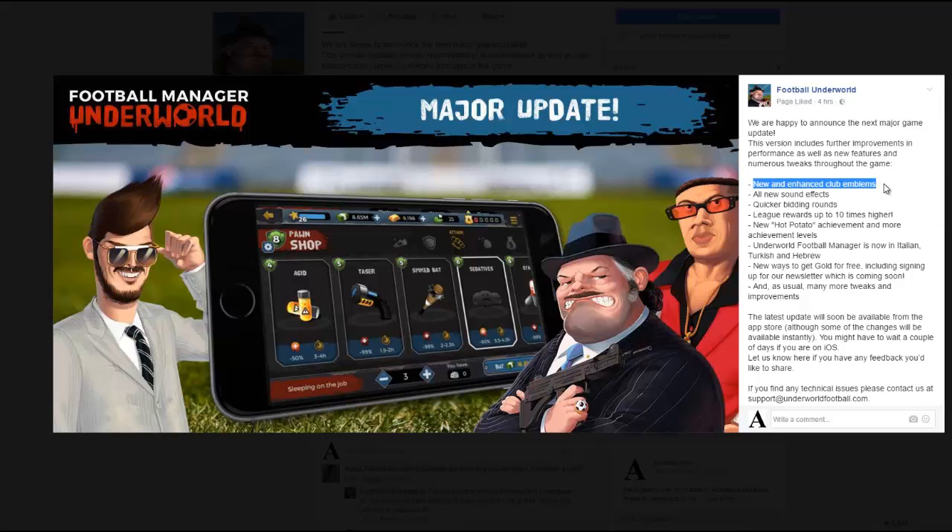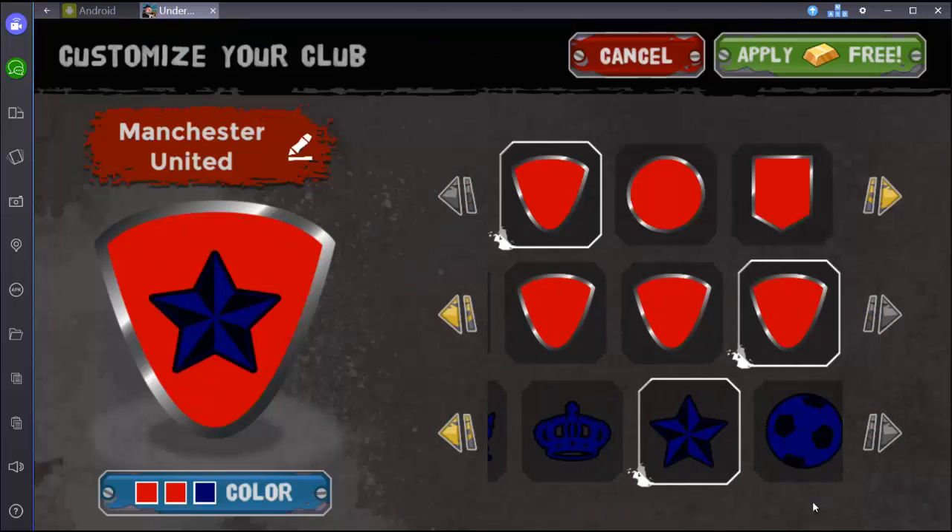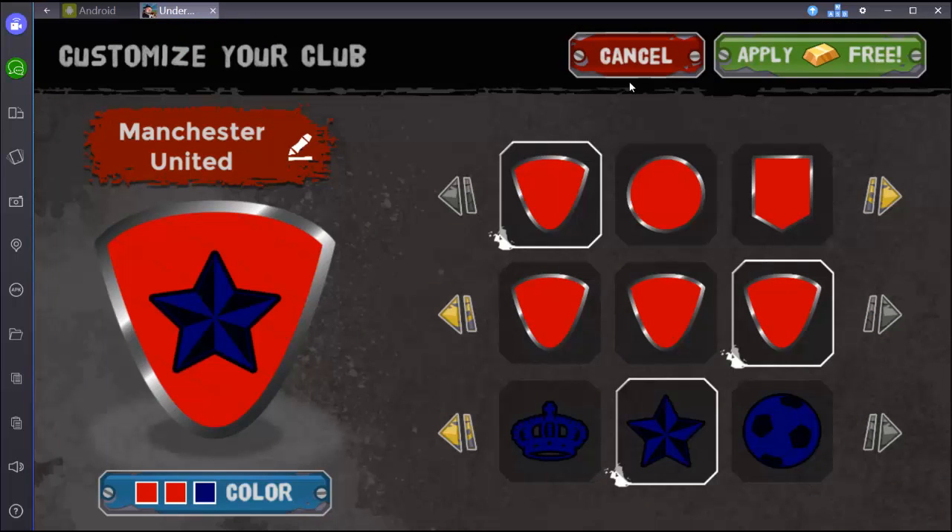New enhanced club emblems. I'm going to show you my club emblem. This is my club emblem — it's really nothing special. I didn't really care much about it. I just made something so it looks... I really didn't care. So what they did is they made you a free change. It used to cost 10 gold. I like this update. For people who, like me, just made any emblem — and I thought I could change it later, I just wanted to start with the game. Many people do that.